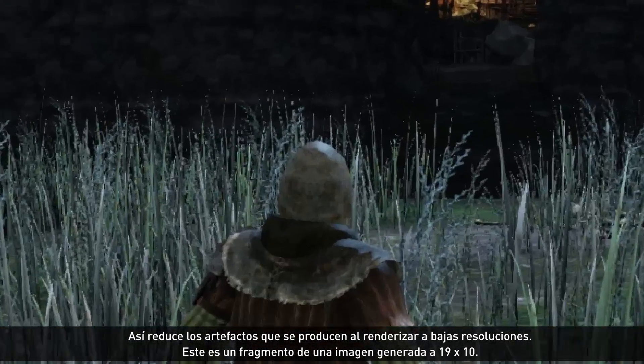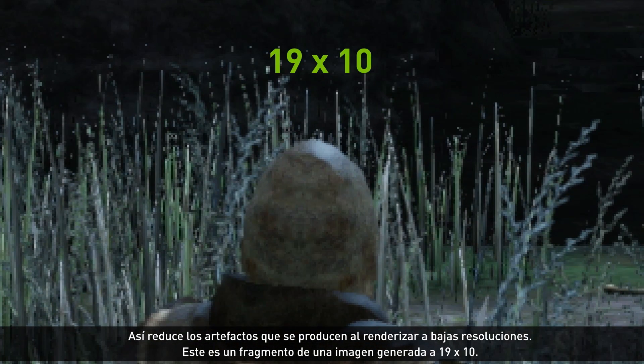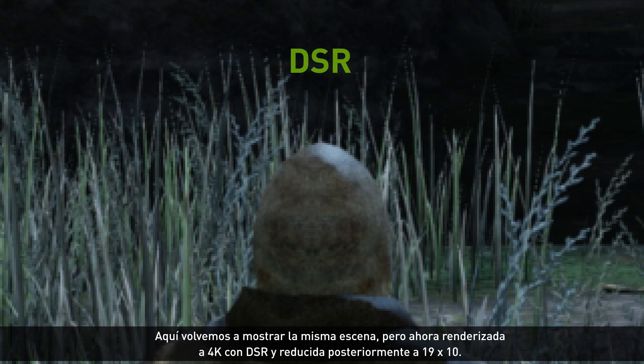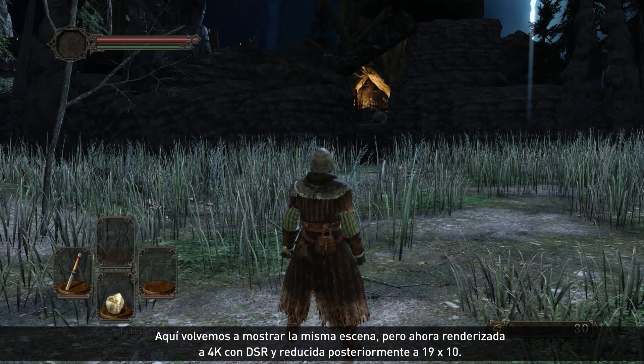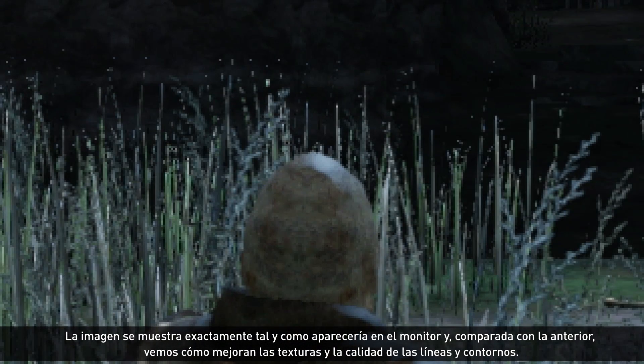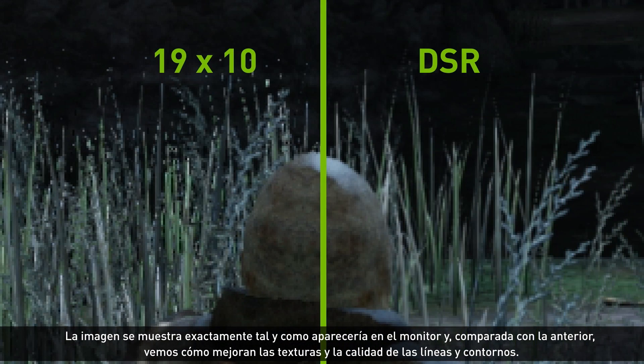This image, as an example, is a fragment of an image generated at 1920x1080. That same scene is shown again here, but now it's rendered at 4K using DSR, and then downscaled to 1920x1080. The image we're showing is exactly as it would appear on your monitor, and comparing the two, you can see the improved texture and edge quality.